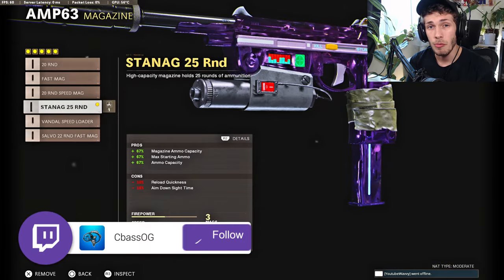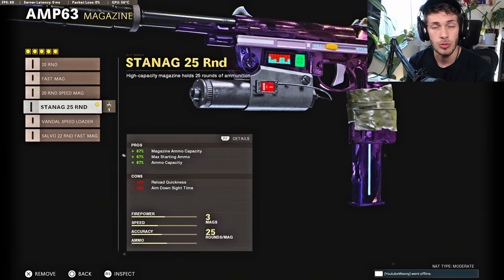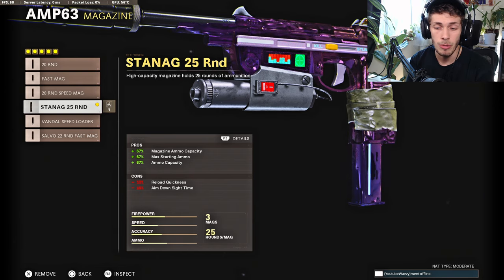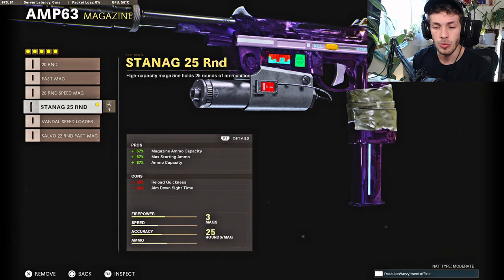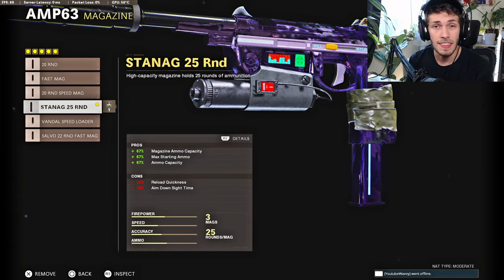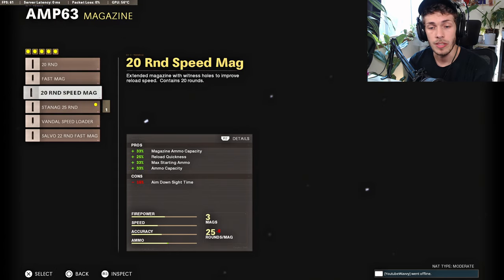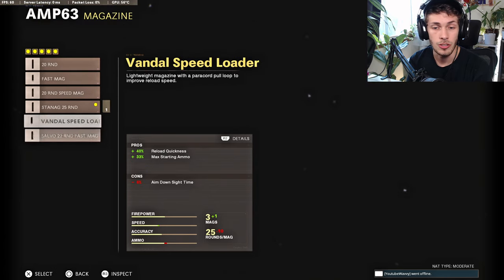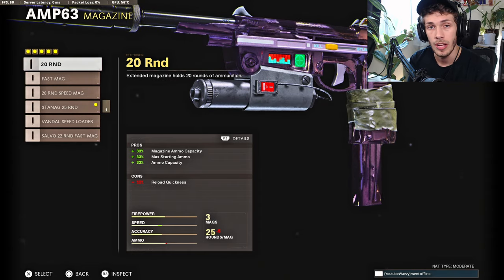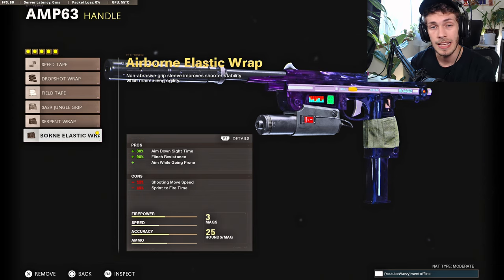For the magazine, you can do whichever you want — it's all personal preference. I like the Stanec 25 mag to have the maximum ammo count because this gun doesn't have too much ammo. The cons aren't too big; we lose ADS speed and reload quickness but it's worth it for the extra ammo. And lastly for the handle, I recommend the Airborne Elastic Wrap to maximize ADS speed.